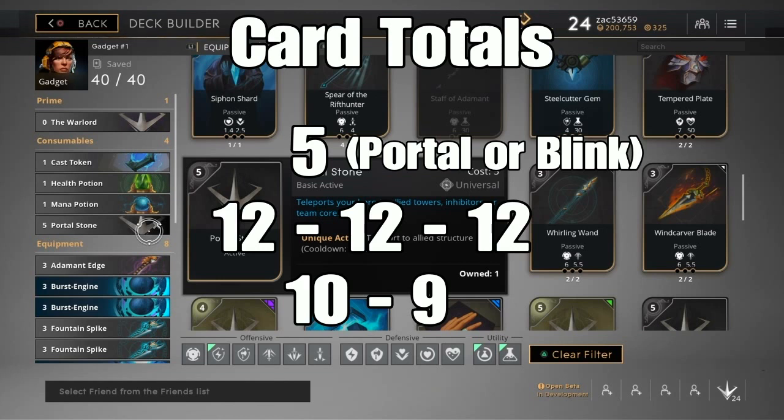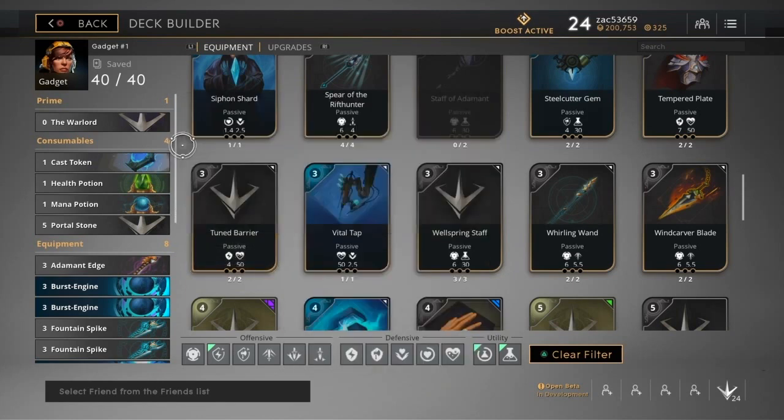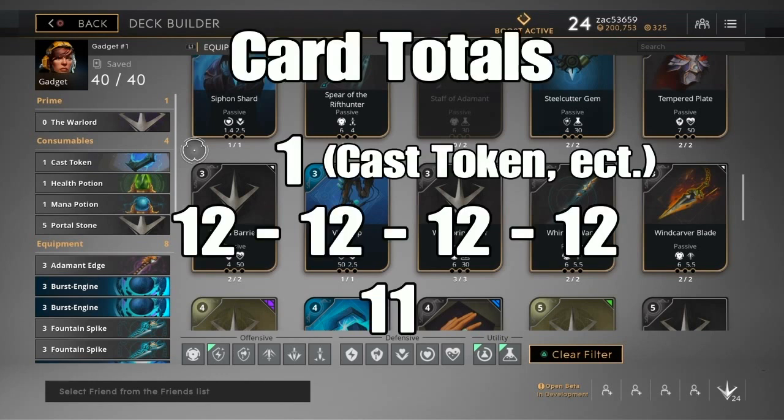That's the other way you can do it. For the absolute raw numbers advantage — which doesn't always apply since portal stones are helpful — the most bang for your buck is having one item at level one, four items fully upgraded at level twelve, and one item at level eleven. That equals 60 right there.